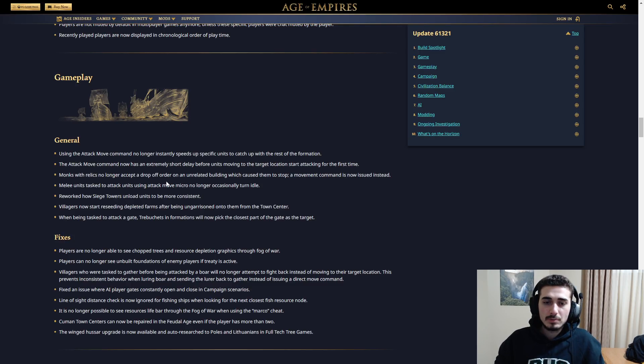Monks with relics no longer accept a drop-off order to an unrelated building which causes them to stop. Units tasked with attack move micro no longer occasionally turn idle. Siege towers have been reworked to unload units more consistently. Villagers now start reseeding depleted farms after being un-garrisoned from the town center. When tasked to attack a gate, trebuchets and formations will now pick the closest part of the gate as the target — really nice quality of life changes here.